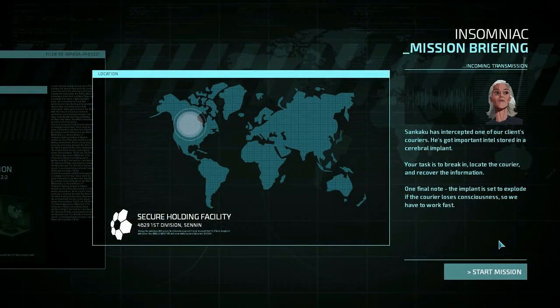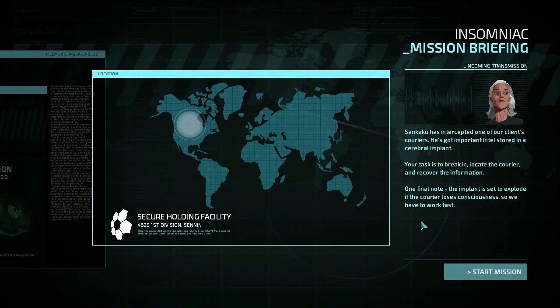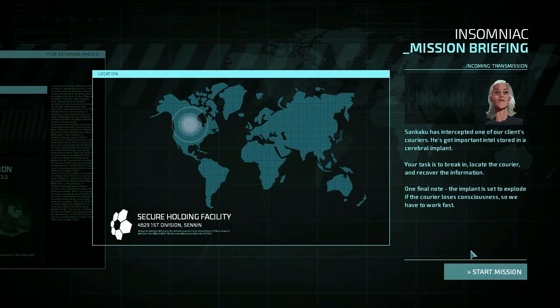Hey everybody, Fifth Horseman here playing more Invisible Ink. We're on the final mission — I accidentally clicked start before I started recording, so we're on the final thing here. Standard old thing though: we got to get the courier and get him out before his head explodes.